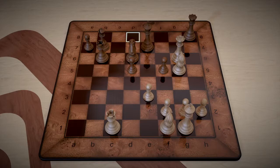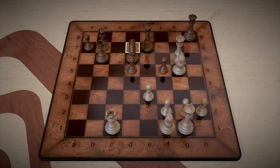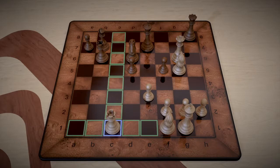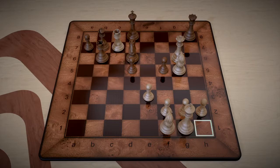The queen does not block the d7 square either, so we need to cover that. Fortunately for us, the c7 square is not blocked or defended by any of black's pieces. So what we're going to do is take the rook on c1 and move it to c7 — check. And now d7 is covered.